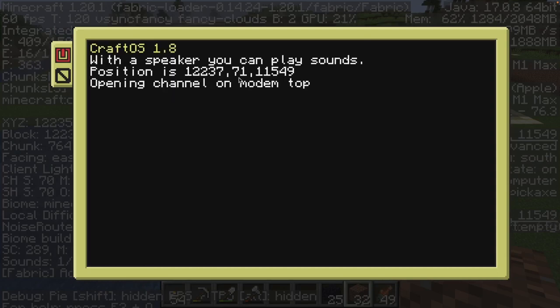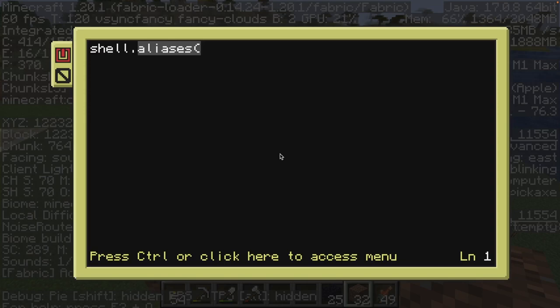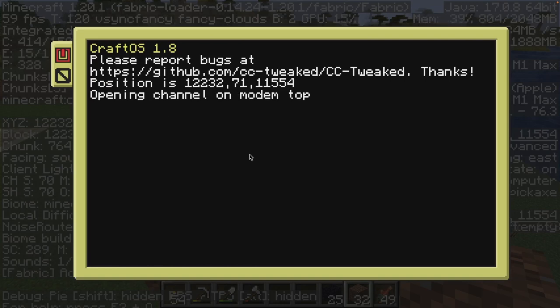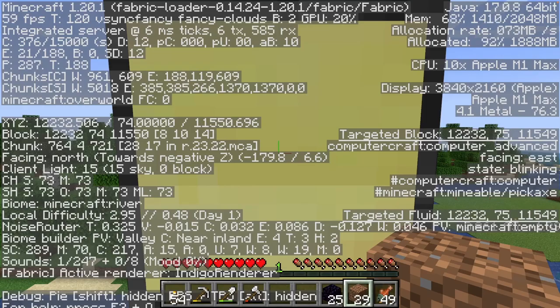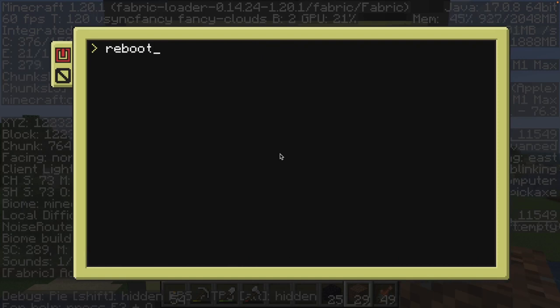I need to reboot it. Got the position — opening channel on modem top, love it. Let me reboot this one. Next: edit startup.lua, shell.run GPS host with coordinates 122, 32, then the same coordinates, 71. I'm guessing again and I can actually see this one — save, exit, reboot. Got our position. Now can we get to that one? Edit startup.lua, shell.run GPS host, same 122, 37 — same 71, I'm guessing. And I can also see 115, 49. Also that 71 is going to be wrong because one of these numbers has to change — I'm going to guess 75. Got it. Save and exit, reboot. Okay, I think that was all four of them.